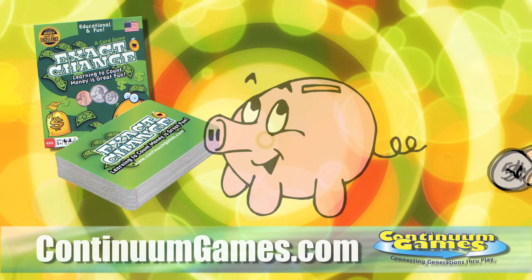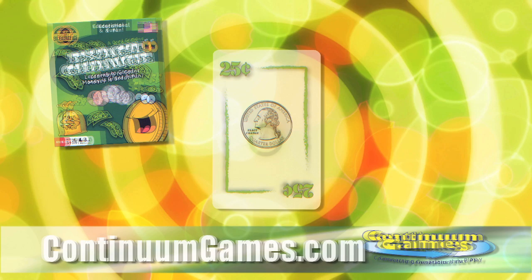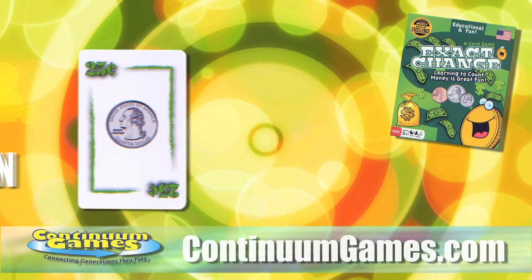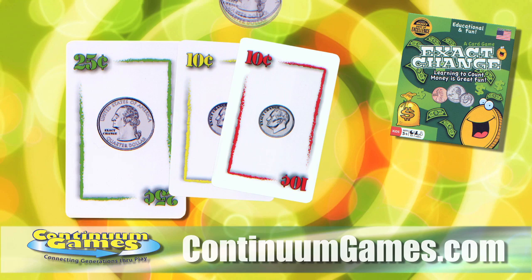The winner of each hand gets to add money to their bank. If the last card played is a green quarter, you can play one card by matching the amount — play a quarter on a quarter. Play one card by matching color — play green on green. Or, play multiple cards that add up to the value of the last card played, like two dimes and a nickel.